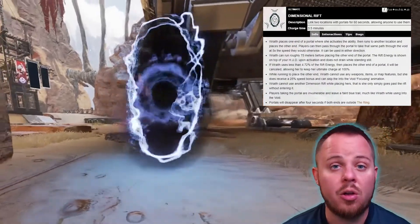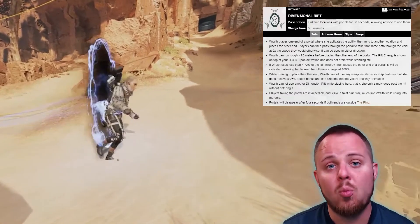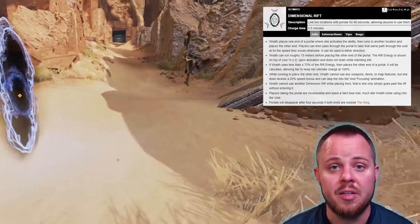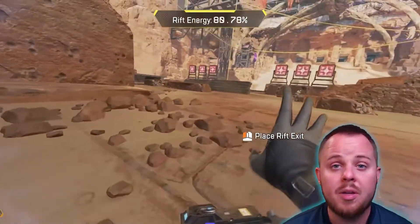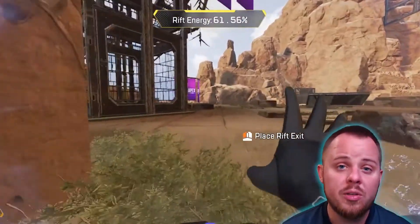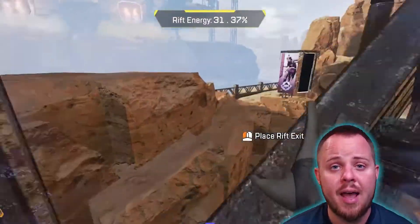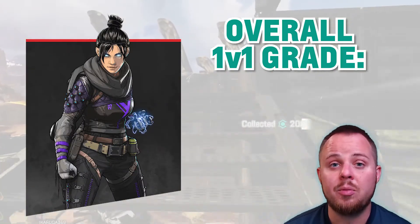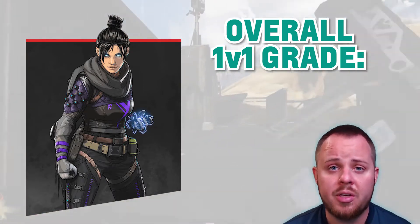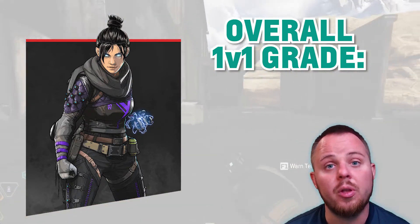Wraith's ultimate ability is also one of the strongest moves in the entire game, as it provides free rotation for her teammates to get from one position to another very safely. This is extremely valuable in the Battle Royale, especially in endgame situations. Unfortunately, the ultimate wouldn't be as strong in a 1v1 because there are no teammates to help reposition. It would still be useful since you get a speed increase while in the ultimate, and getting both portals down can allow you to play with a little trickery against your opponent. All in all, Wraith is quite possibly the strongest legend in the entire game, and her skill set would be very useful in a 1v1 as well.